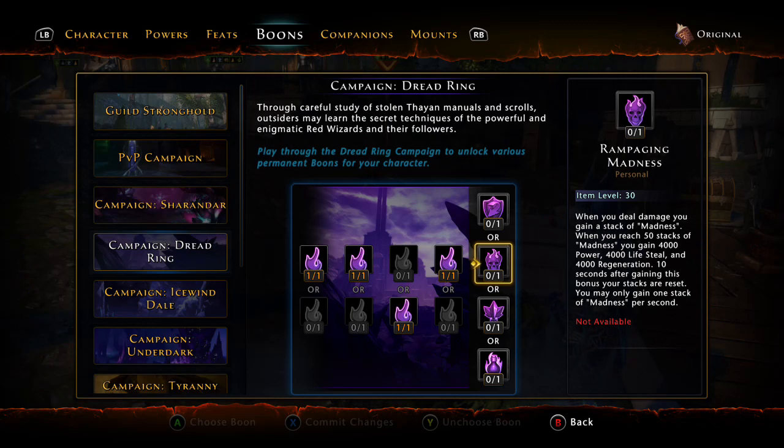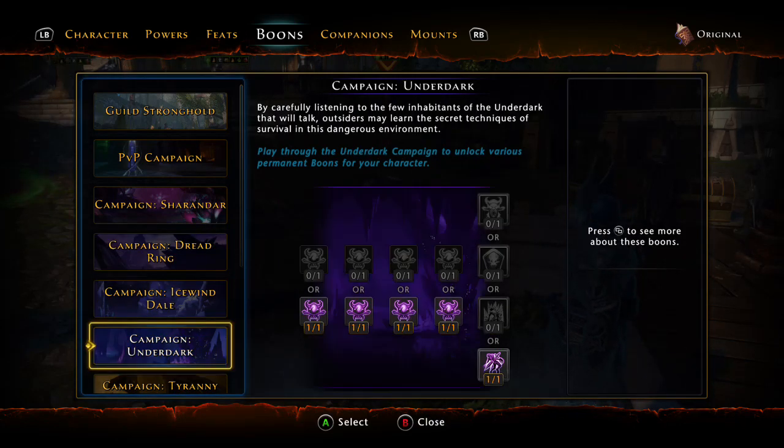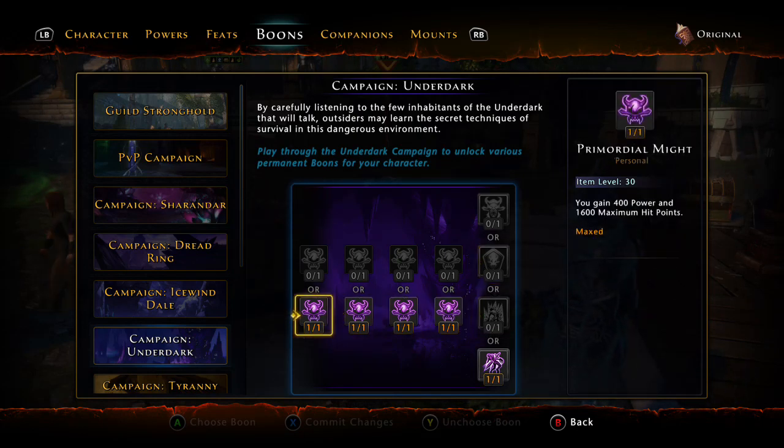This last one is great — I really need to finish this out. Rampaging madness: when you deal damage you gain a stack of madness. When you reach 50 stacks you gain 4,000 power, 4,000 lifesteal, and 4,000 regeneration. 10 seconds after gaining this bonus your stacks are reset — you may only gain one stack per second. So it takes 50 seconds, but every 50 seconds in a heated fight you're getting a huge bonus. That's a really good one. Icewound Dale I haven't even touched yet.